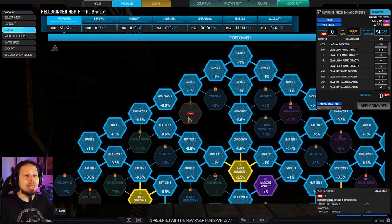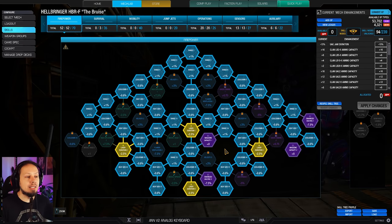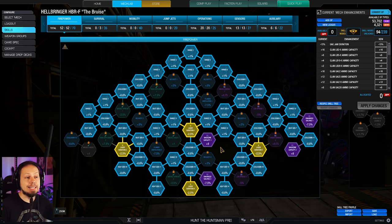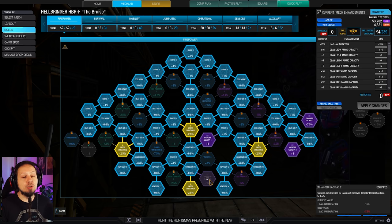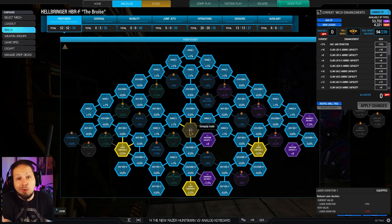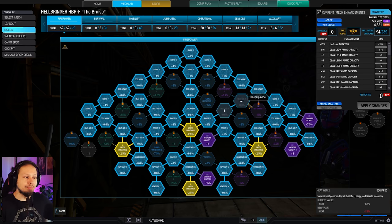Let's talk about the skills before we get into the games. This build is heavily tilted towards firepower, because I want it to shoot as often as possible. We take magazine capacity and UAC jam duration for our big boomstick, and we have laser duration for our lasers, obviously. On top of that, we have a good chunk of heat gen as well as cooldown and a bit of range.